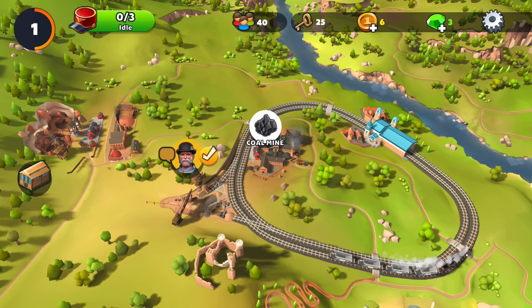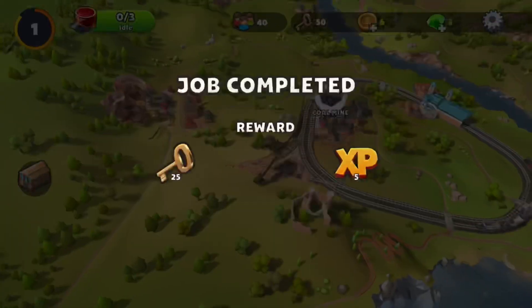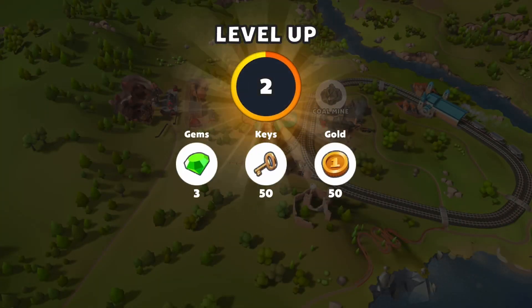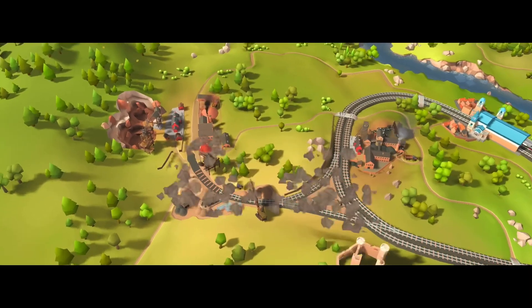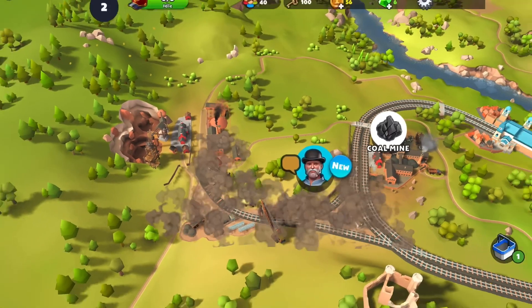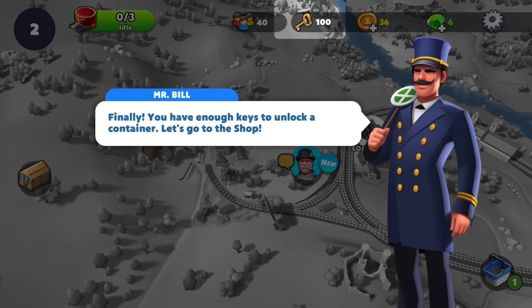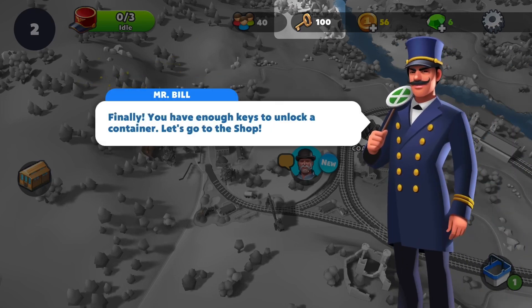2, 1 — I see it, there we go. Collect. What are these keys for? I'd like to know. On level 2 the keys seem to be given out quite often. More trains. Finally you have enough keys to unlock a container.